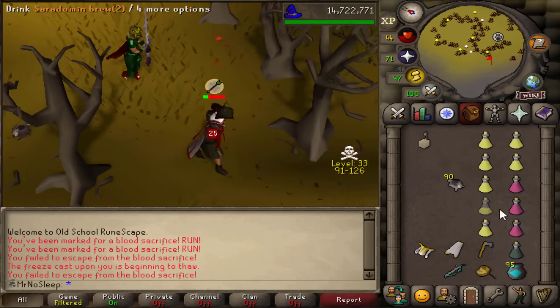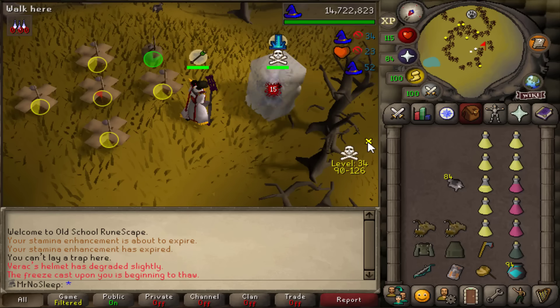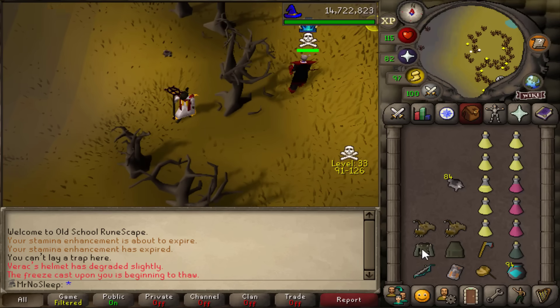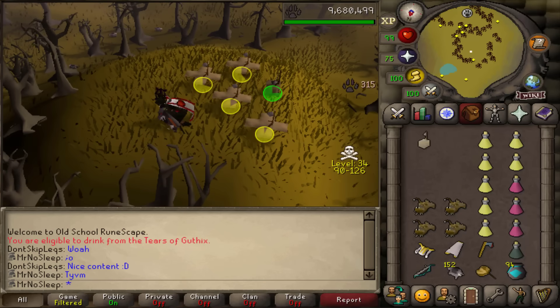120k from that trip and now time to catch another 500 black chinchompas. With a username like 'DPS Reaper' I was intimidated, but his specs didn't get the job done and I got away. Another PKer followed, but the ice barrage method worked again. I always make sure to bring tank gear and mage gear so I'm not splashing 24/7 on people who attack me.